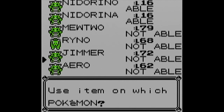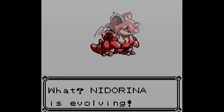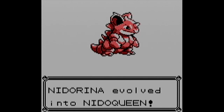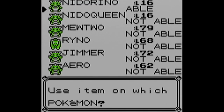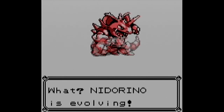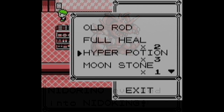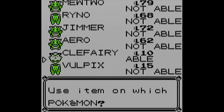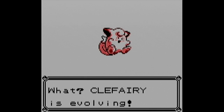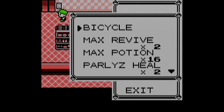Now for the stone evolutions. Starting with the Moonstone on Nidorina - this is the only stone in the game with a finite supply, so you have to be careful about how you use your Moonstones. Luckily I had exactly enough. Moonstone evolves Nidorina into Nidoqueen, another Moonstone evolves Nidorino into Nidoking, and our final Moonstone evolution evolves Clefairy into Clefable. The only other Pokemon that evolves via Moonstone is Jigglypuff, but since Wigglytuff can be found in the wild, I didn't have to worry about that.